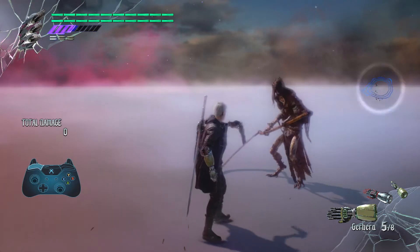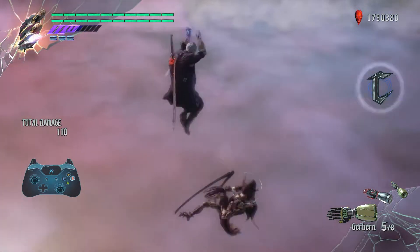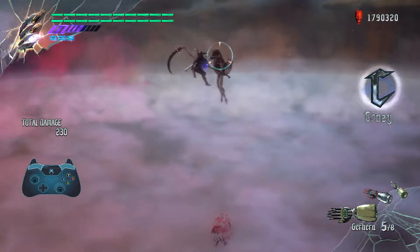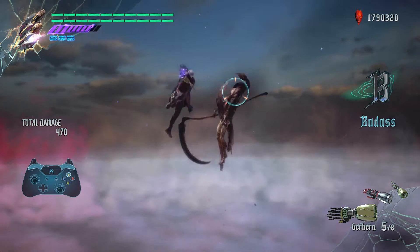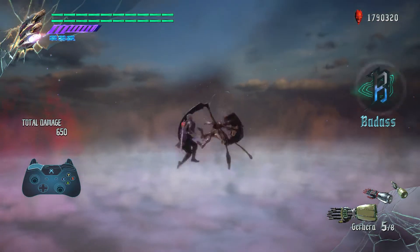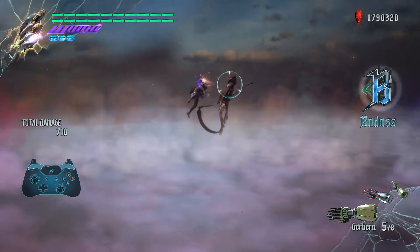Next up we're just gonna add a slash before the jump cancel and exceed it like this — the slash exceed, jump cancel, wire snatch, slash exceed, jump cancel, wire snatch — and staying in the air like this keeps you safe and allows you to focus on exceeding only, not worrying about other enemies attacking you.